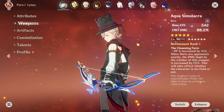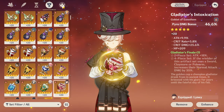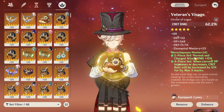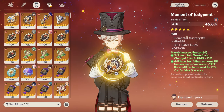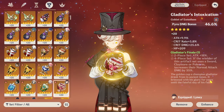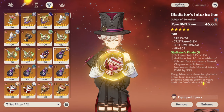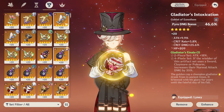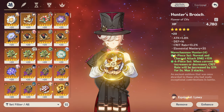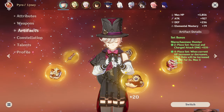My Lyney is heavily invested: C1, Aqua Simulacra, 4-piece Marchessine Hunter, Attack Sands, Pyro Goblet, and Crit Circlet. This is the standard build and artifact set you want on Lyney because he benefits from both the 2-piece and 4-piece effect and has a pretty general DPS build — really easy to build him. If you don't have a Pyro Goblet yet, an Attack Percent goblet works fine until you get a good Pyro damage one. If you don't have 4-piece Marchessine Hunter, I'll get into nuance rotations for other artifact sets and weapons, but first let's cover the general rotation and how to play Lyney.